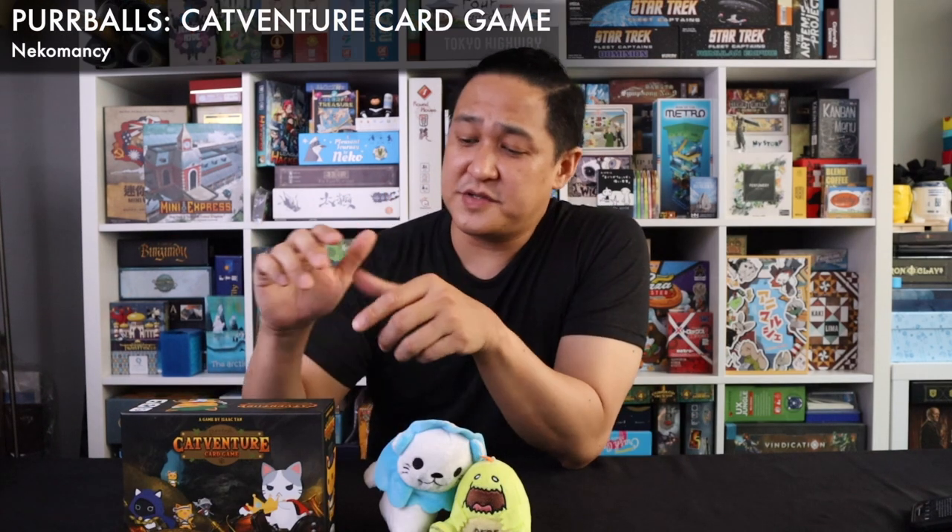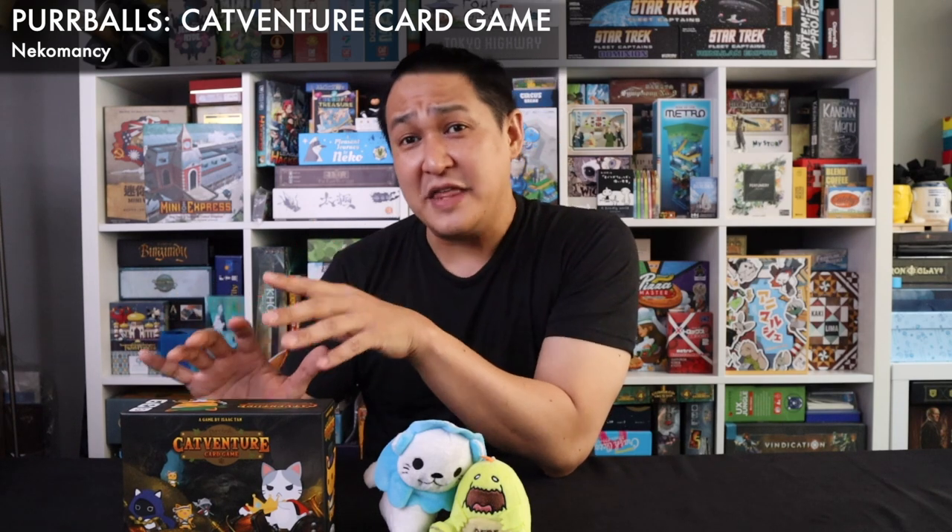I want to start with the small publishers first. First on the list is Purrball's Cat Venture Card Game from a little tiny publisher called Necomancy. I do like that the theme of the game is masking what is essentially a set collection game.